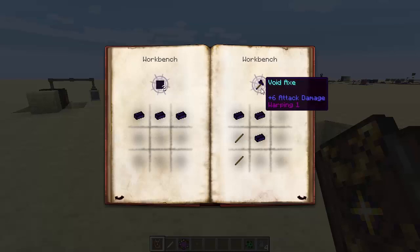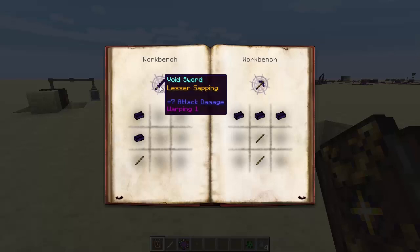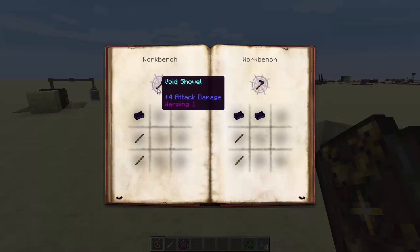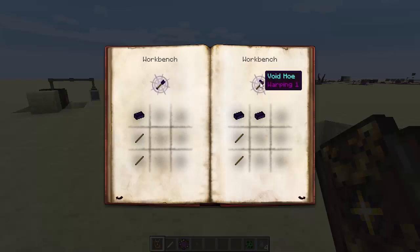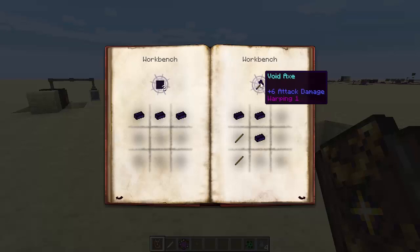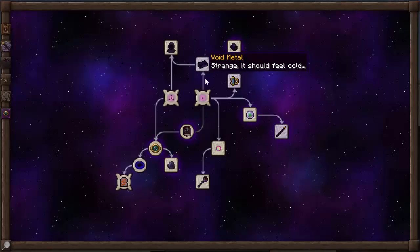You can see that the void axe has warping effect 1 on it, and the void pickaxe, shovel, and void hoe all also have warping effect 1. I believe that's against the player - it does have a warping kind of effect. Actually the warping effect means that it just repairs itself, I believe. So that is the void metal.